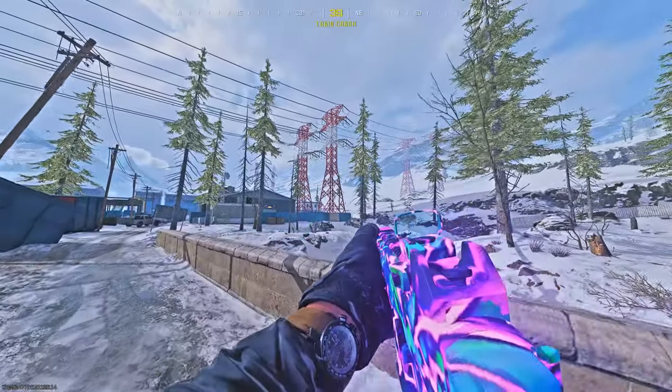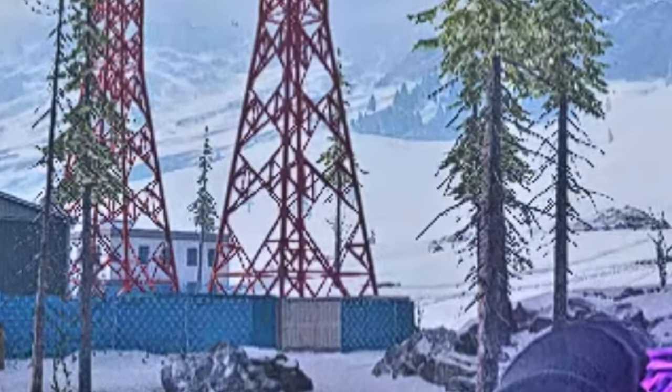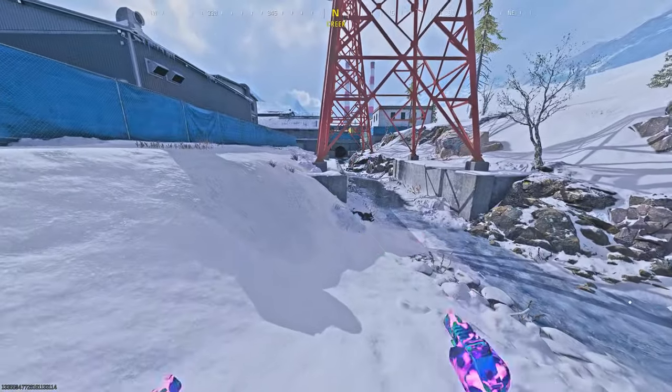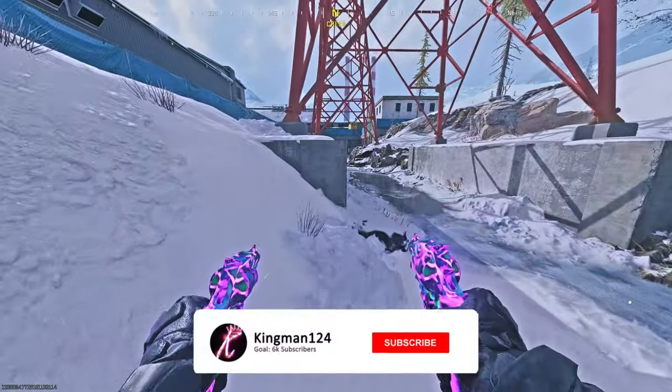So this is the spot — you want to make your way to the electrical towers. Come over to here, go to the second electrical tower, and then go over to the stone area, the concrete part.